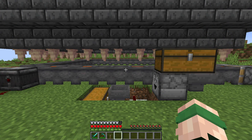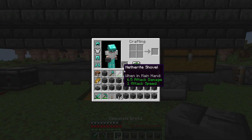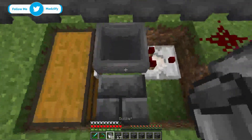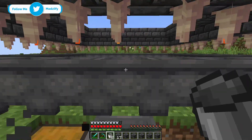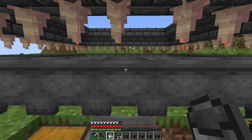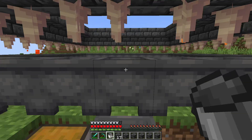Before we start AFKing this farm, we want to make sure that we fill up our inventory with placeholder blocks so that no lava buckets get jammed in here. So we are now ready to start farming some lava — we're going to grab some buckets, jump onto this slab right here, and start holding right click. Every time we hold right click, it will dispense another bucket for us and the lava bucket will get picked up by that hopper and go into our double chest right here.